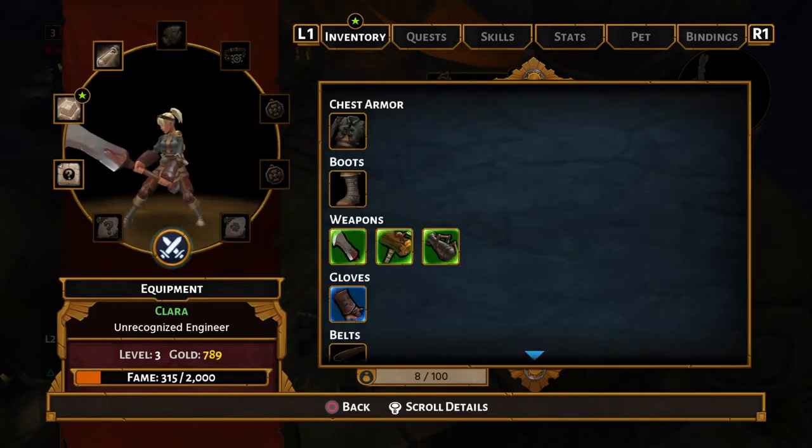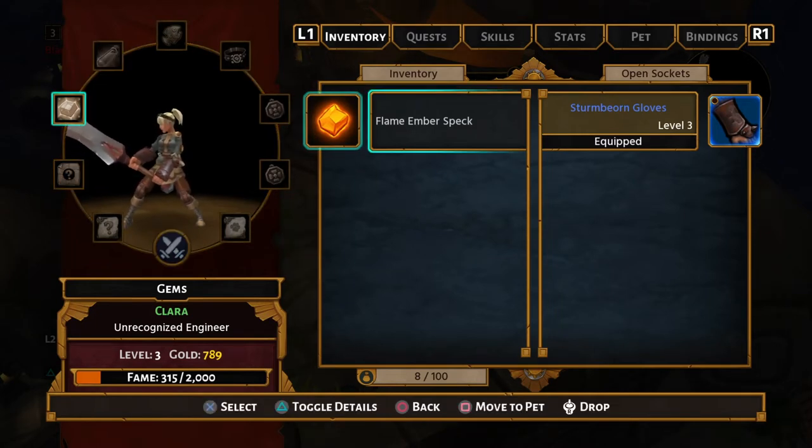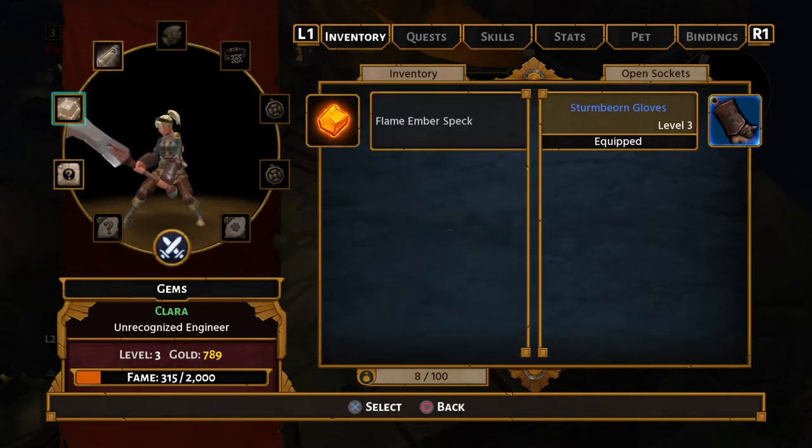We have got an Ember Star — Open Sockets. What will this do in armor? It gives me eight fire armor. If I put it in a weapon, it gives eight fire damage. I'm not going to bother putting that into those gloves.